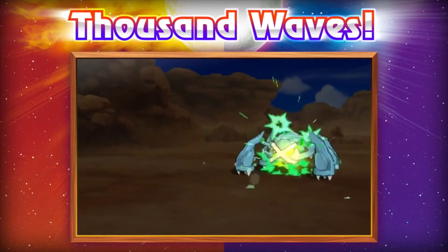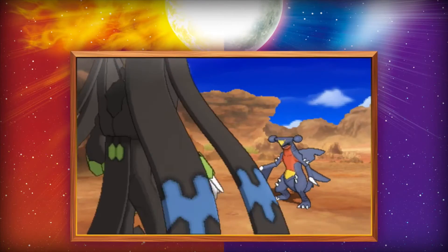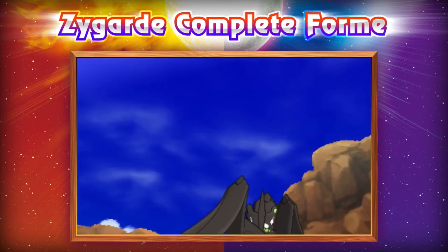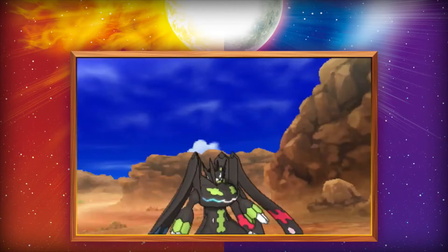He transforms into the little cells, and then you can see all these cells gathering from around him to form his complete form, which is this giant monster. It looks like Xerneas and Yveltal won't be aiding him in this transformation — it might be some sort of mega evolution button you click under your attacks.